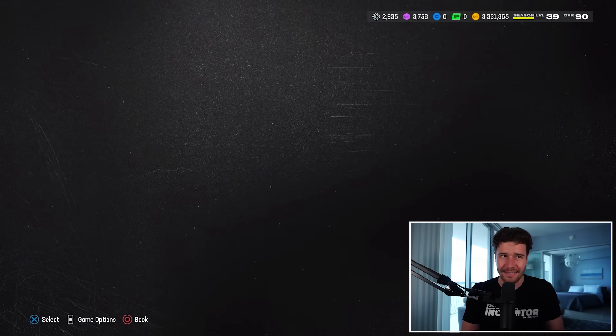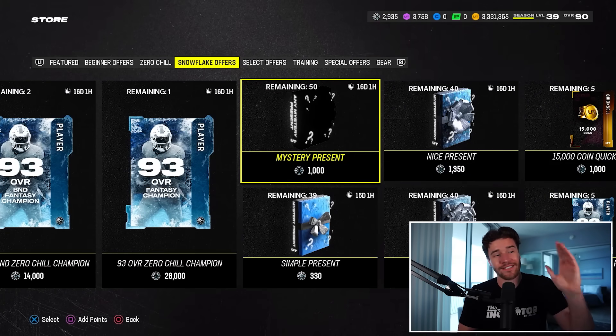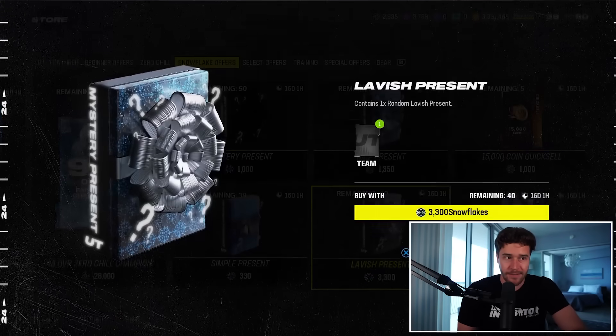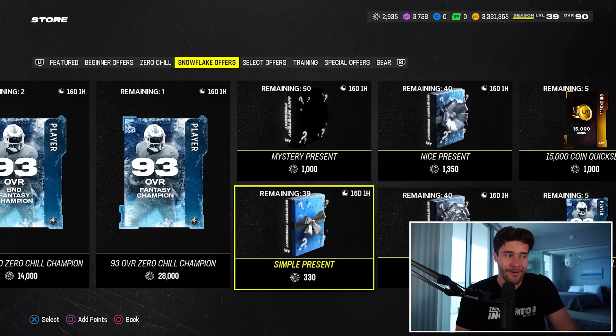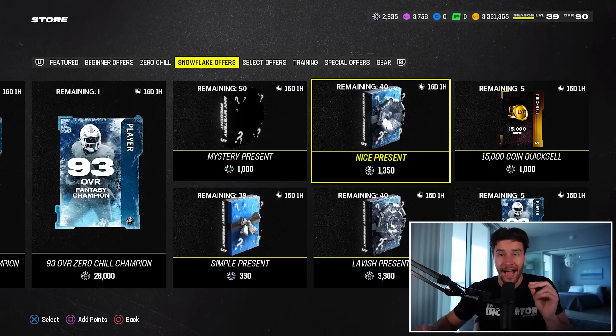Next up, let's talk about the snowflake offers. As you can see right here, when we scroll on over to the right, with snowflakes I can get a mystery present, a nice present, a lavish present—which is going to be like the best gift in this game—or a simple present. And honestly, there aren't many ways to get snowflakes right now.